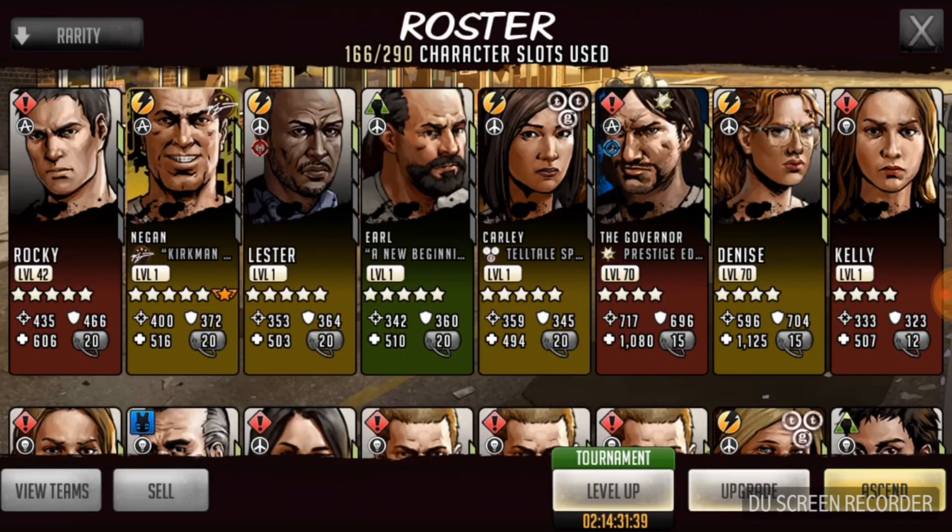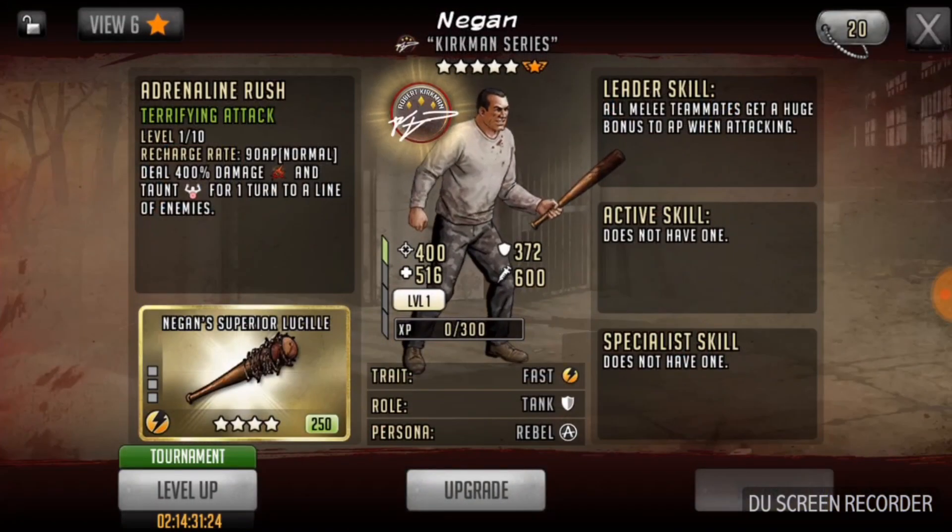I have boosted my yellow team kind of significantly here with the pickups today. I replaced my four-star Abraham with a Carly, a Lester, and a Negan pretty much today. I really think that I'm just going to stick with my regular Negan here because his taunt and everything.